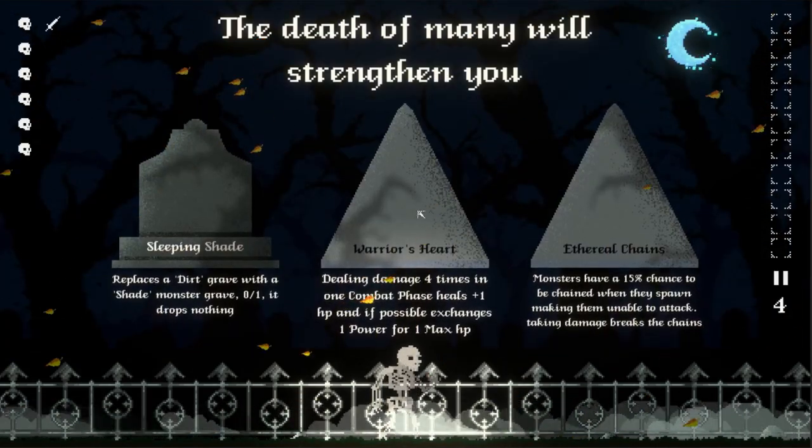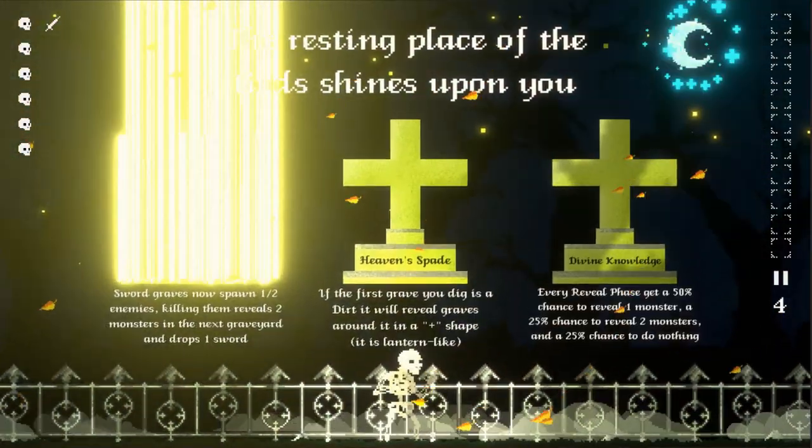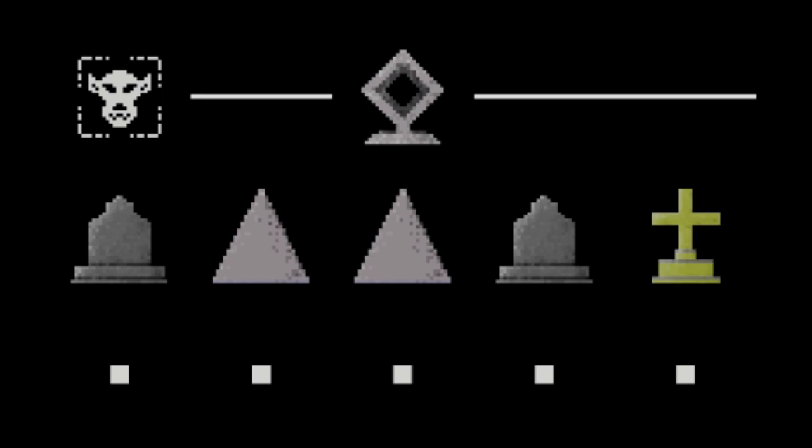When afflicted by it, you are forced to Howl at the Moon in each upgrade cemetery, getting random upgrades in the process. This curse can create interesting build combinations that players wouldn't otherwise consider — or it can give you total garbage.